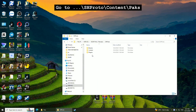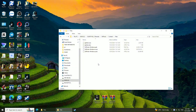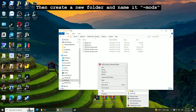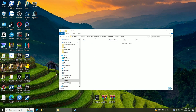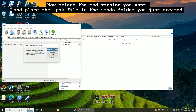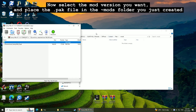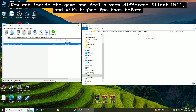Go to the Shprodo folder, then Content, then Packs. Then create a new folder and name it Mods. Now select the mod version you want and place the .pack file in the Mods folder you just created. Now get inside the game and feel a very different Silent Hill, with higher FPS than before.